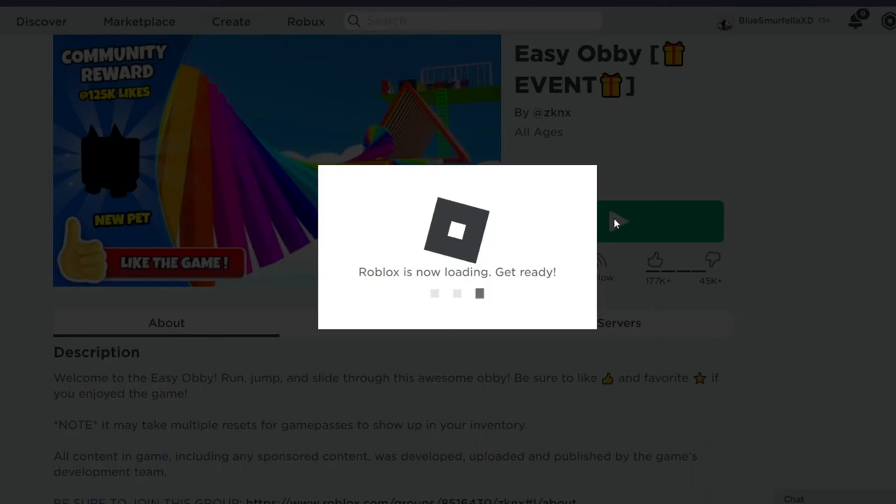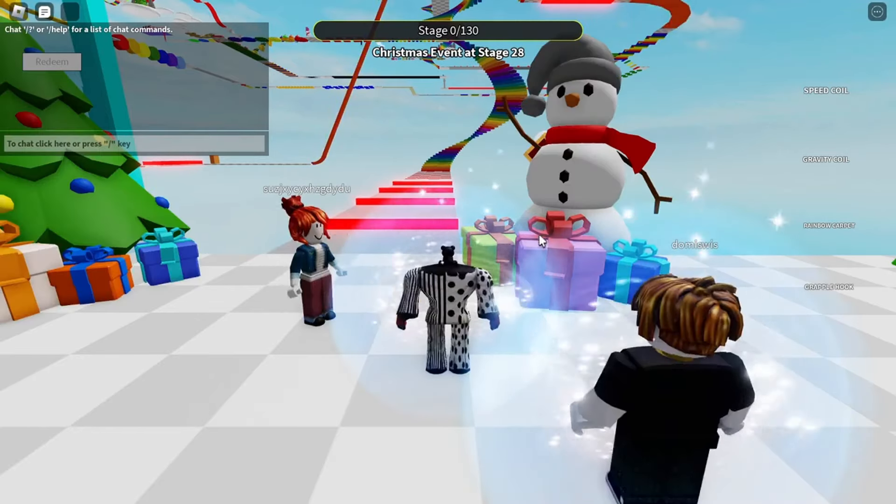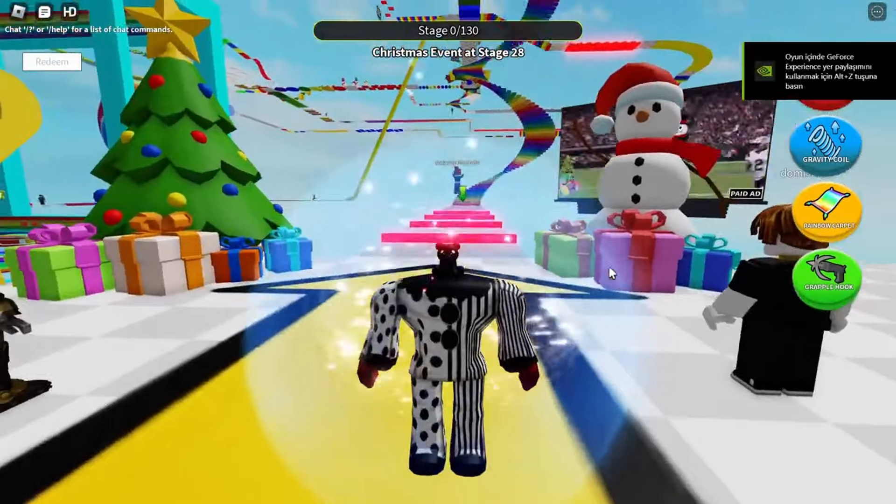First, go ahead and join this game — I'll leave a link in the description so you guys can find it a little bit easier. Once you get into the game, we're going to need to join this obby. You can see that to get the free UGC Nick Miss Yeti, we need to collect 80 presents.